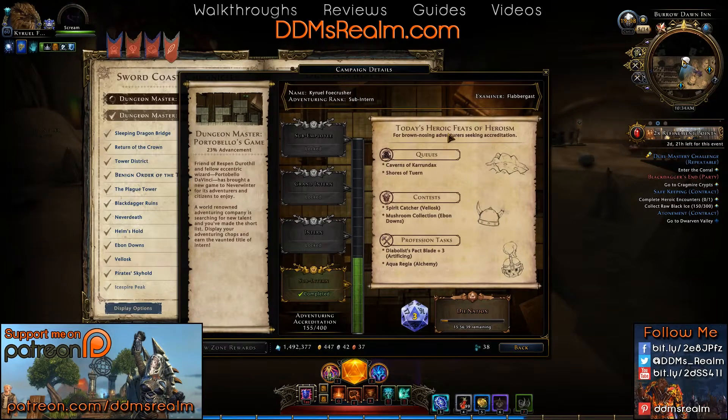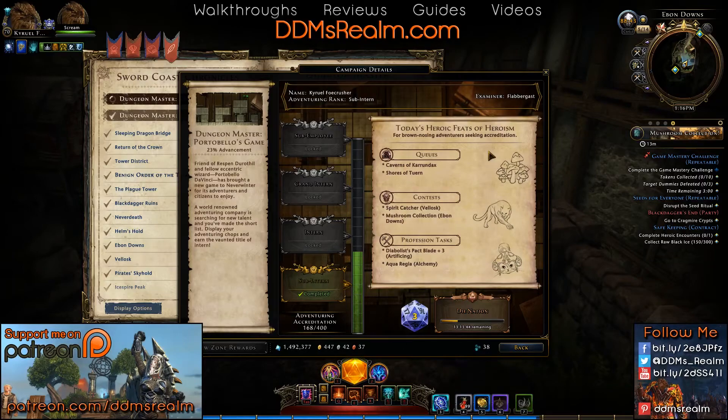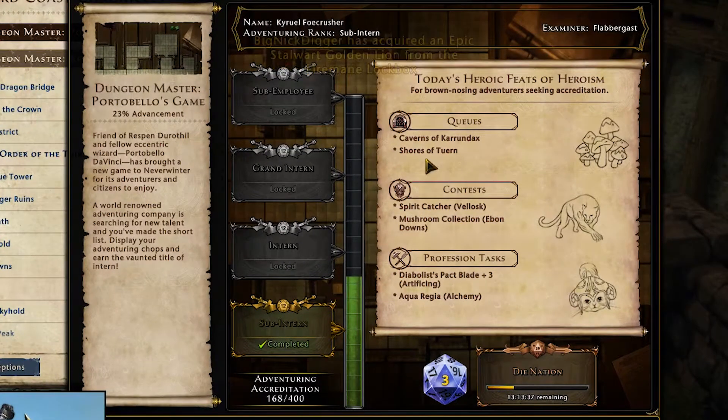You can also get accreditations by doing some of the events around here. You can do these heroic feats of heroism — these will change every single day, whatever queues you can go into, like the Caverns of Kundrax, Shores of Torrin, Spirit Catcher, or Mushroom Collection in Ebon Downs. All of these start at quarter after the hour. For the profession tasks, make sure you complete them the same day they're going on, because if they carry over the tasks will change and you won't get the accreditations. You get three accreditations for each of these, so that gives you an additional nine from heroic feats.